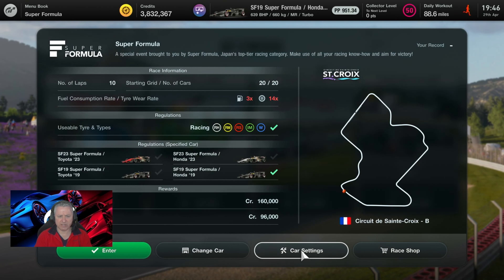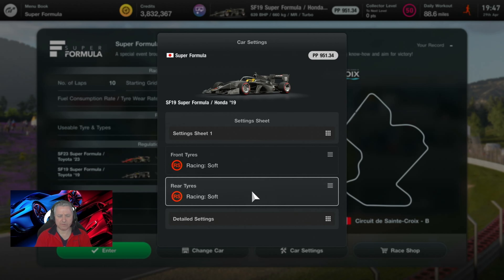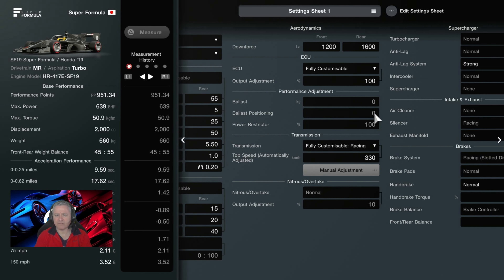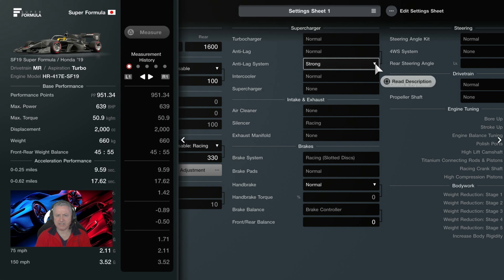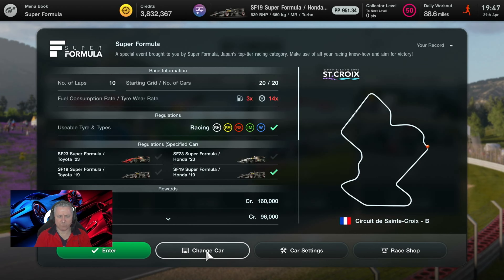Let's have a look at the car settings. We are using the SF19, one of the original cars, not the new ones. We're racing on softs and expected to complete 10 laps — it's quite a long circuit. Fully custom setup, default car, downforce set to basically the bottom end of the scale — minimal downforce. Both the ECU and the power restrictor set to 100, transmissions on racing at 330. Anti-lag set to strong. At 951.34 PP and 639 horsepower, it's the top of the tree.